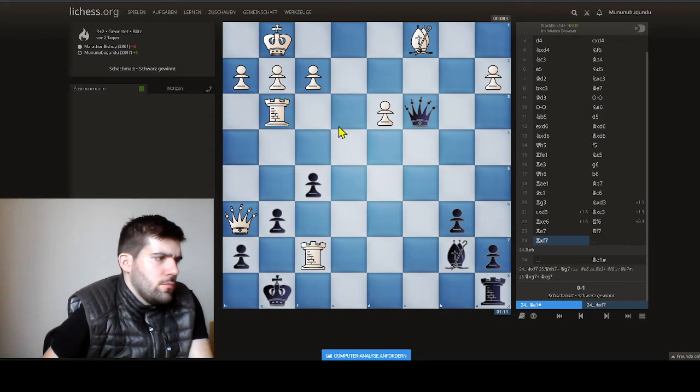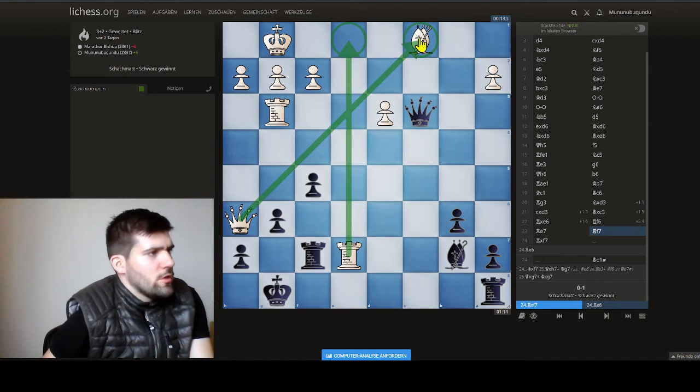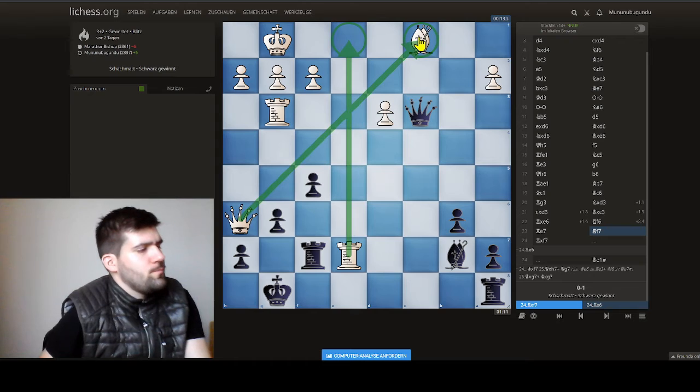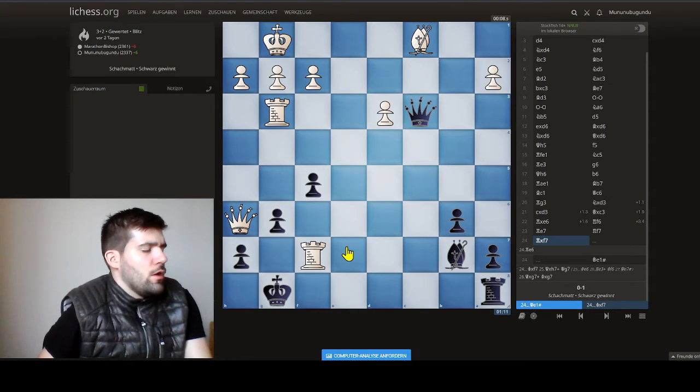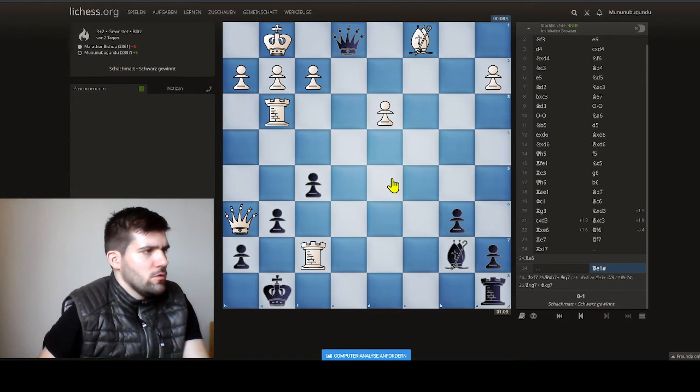We don't take this rook — we say okay, you're here, but you missed this back rank mate. Before, he always protected this important square and the bishop was also always protected, so before was not the chance. We led him to the wrong square and then we could checkmate him.